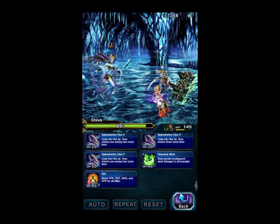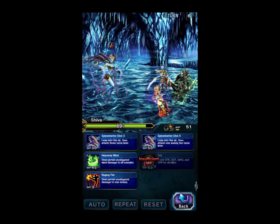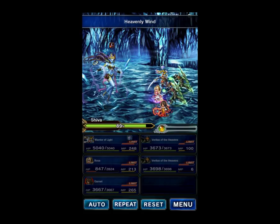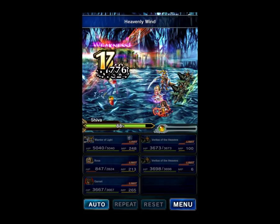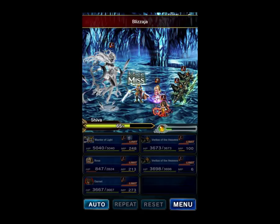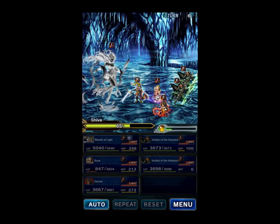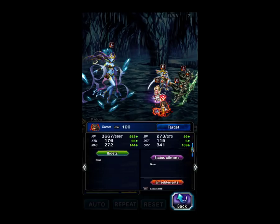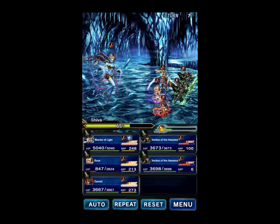Warrior of Light took his time to cover, but it's fine. We're going to summon Behemoth and Heavenly Wind with these two. We're going to summon Behemoth a little bit first because it's kind of slow, then start the chain. There was an Imperil, but — no Imperil. That's good.